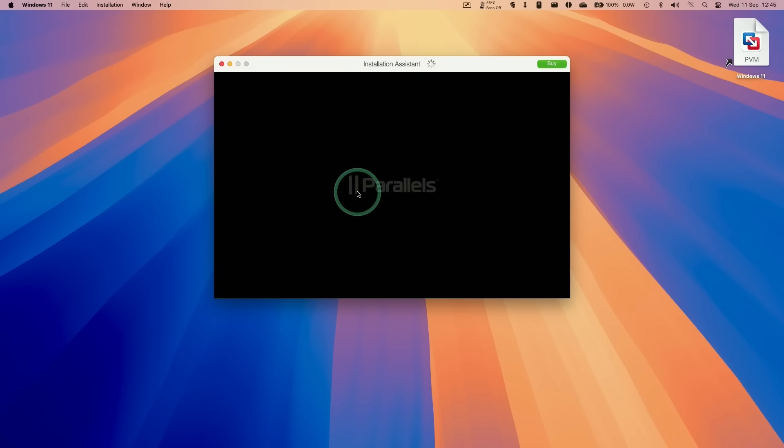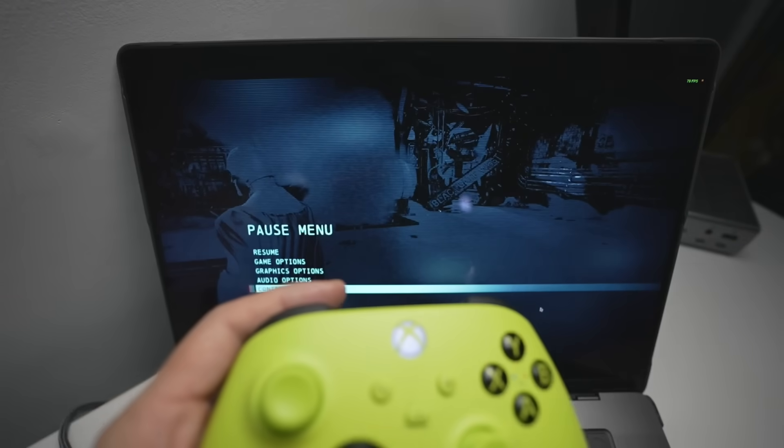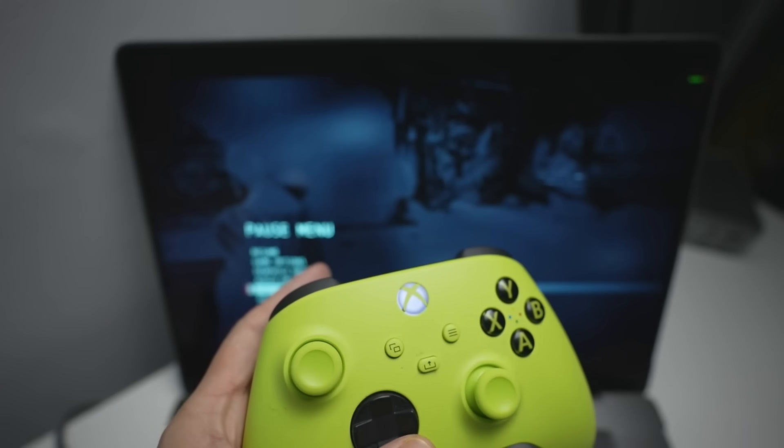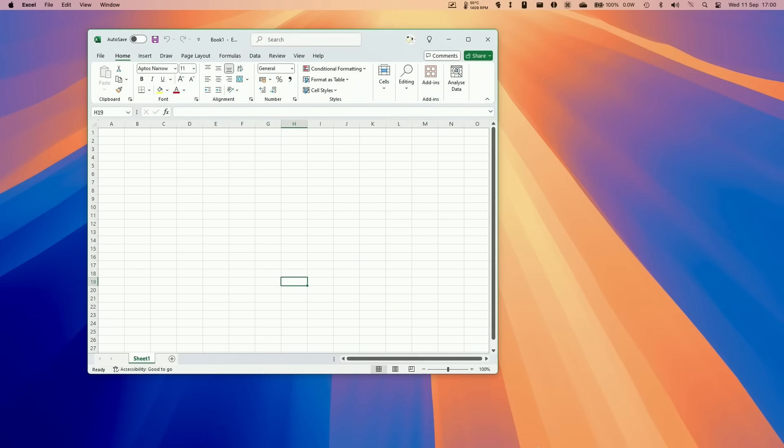It can download and install Windows 11 ARM in a single click, and Parallels also comes with far superior Windows game support. You can connect Bluetooth controllers, download games through the Microsoft Store, and make use of advanced Windows applications, integrating them seamlessly into the macOS desktop using Coherence Mode.